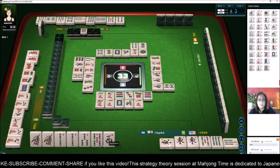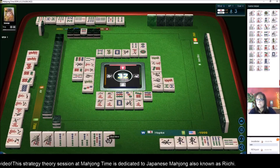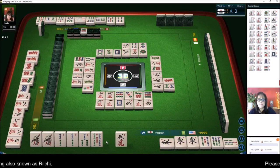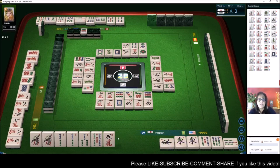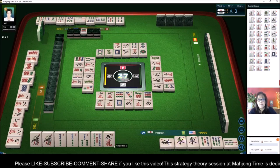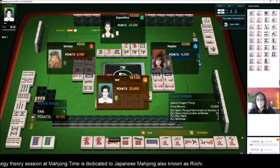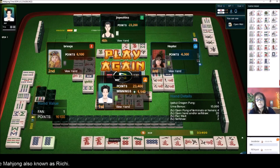We'll discard that one crack. Now we're one away from ready. Red dragon, west wind — there are none out; that's our seat. Five characters. I'm going to get rid of the west wind. The five crack — there are two out so that should be safe, unless somebody Chis off it. This player to my left discarded it and that's the one I'm worried about. They got a Ron — Dragon Pung, one Faan. They got the Uma bonus. We got third place — well, better than fourth.